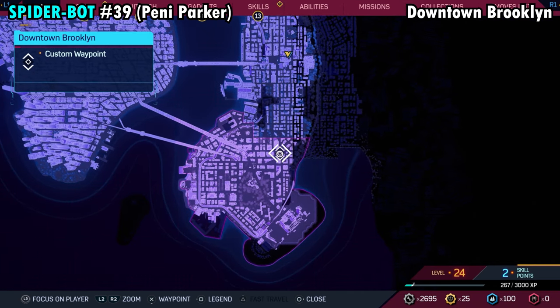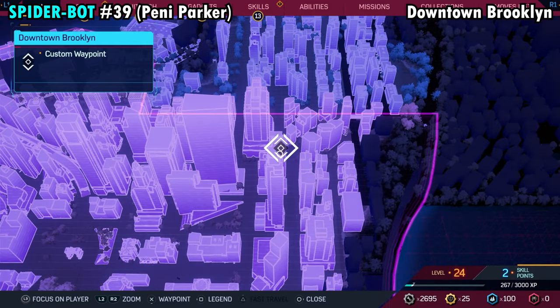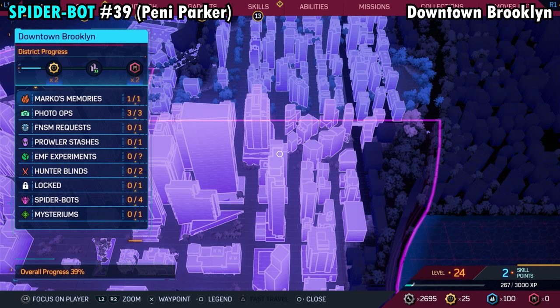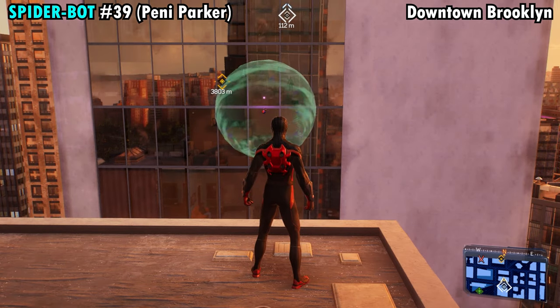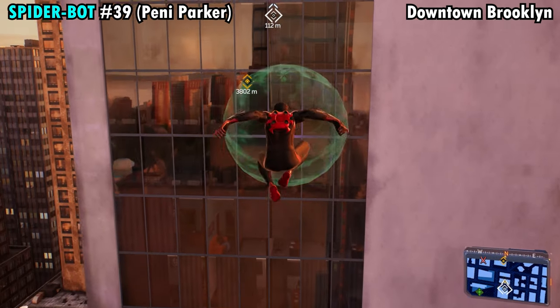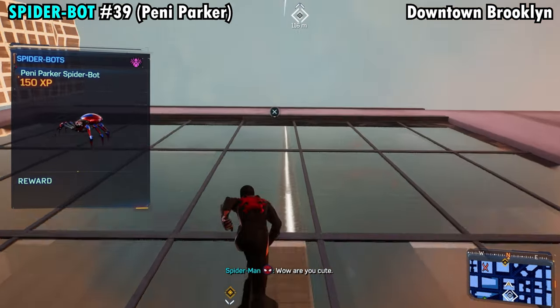Number 39 is found on the northeastern side of downtown Brooklyn on the marked building — it's the one just to the right of the massive rectangular building across the street, which is where you want to stand. Jump directly across onto the glass and you'll see the spider hanging on there. Once you're able to grab him, you'll get Spider-Bot number 39.